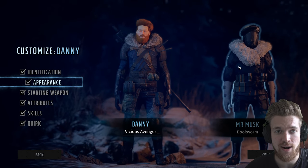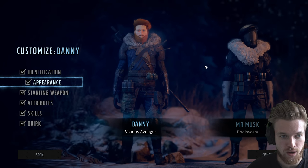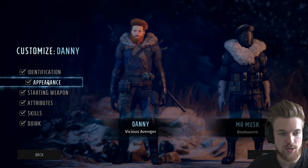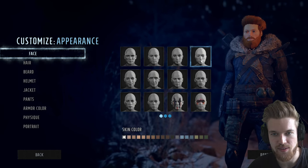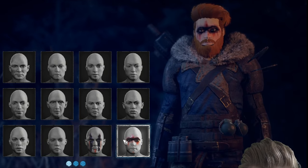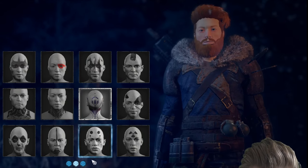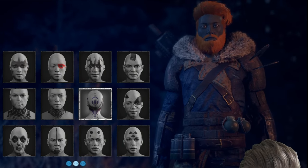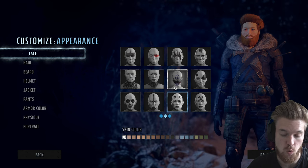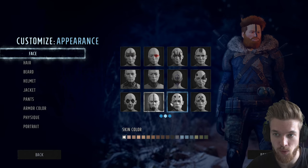These are only the first two characters for our squad — we can make another two after the prologue. Before going over the character build, let's look at the appearance options. These are the face options, including face paint. You can change your skin color — you can be green, blue, any color you like, completely white even. And then we have the hair — you can have lots of different hair colors. I've chosen ginger because I'm ginger.